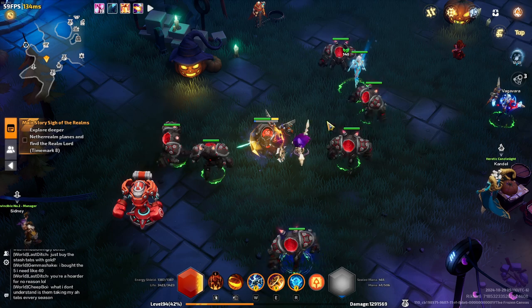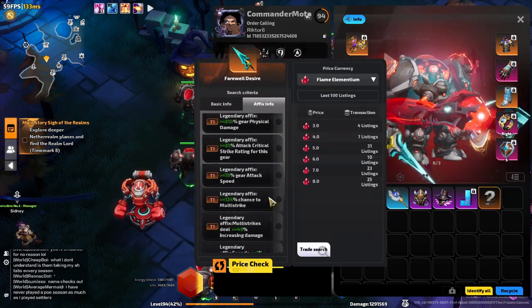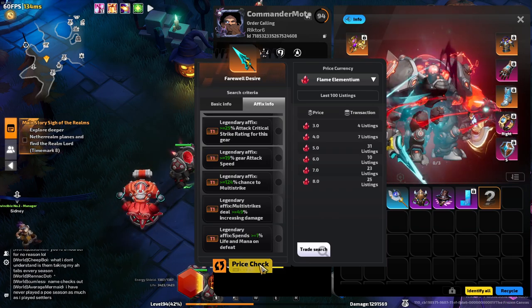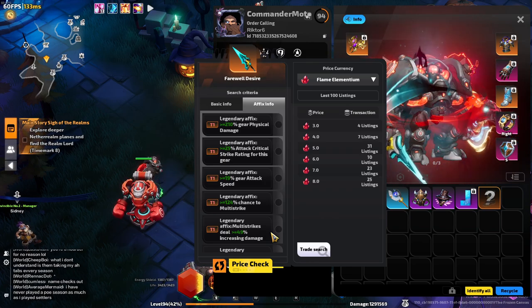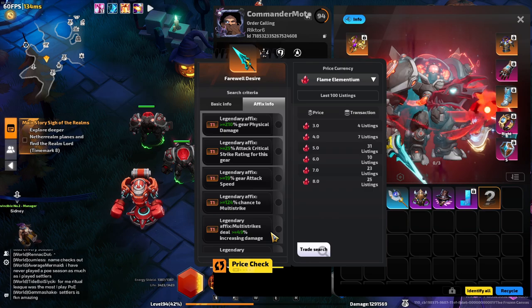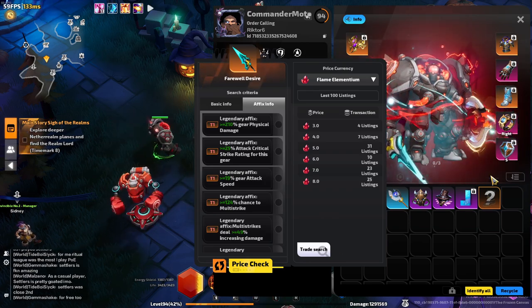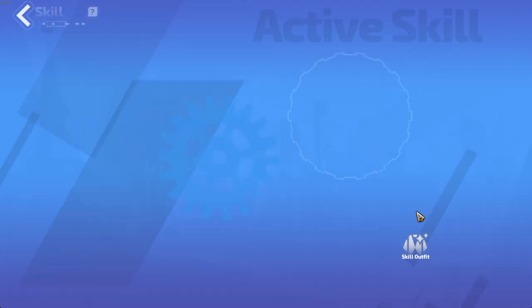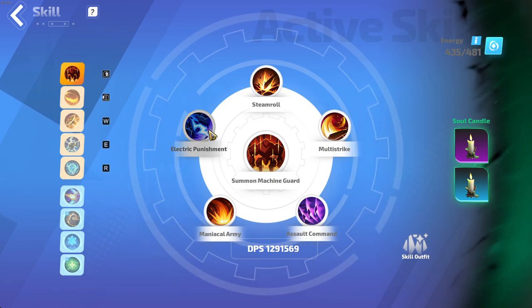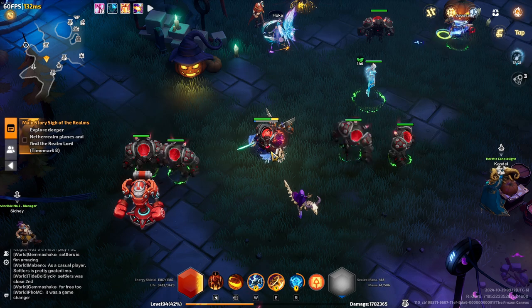I switched to Machine Guards out of Green Phantom simply because I dropped a Farewell Desire, and it felt like a waste not to use it at the moment because it was somewhat expensive. Right now it's very cheap, so all the more reason why I think the way you should play Moto at the moment is Farewell Desire with either Spider Tanks. Spider Tanks is stronger than Machine Guards, but I wanted to play Machine Guards. The gearing and the tree are almost the same — you just switch the aura for Precise Projectiles and switch the supports for projectile supports.